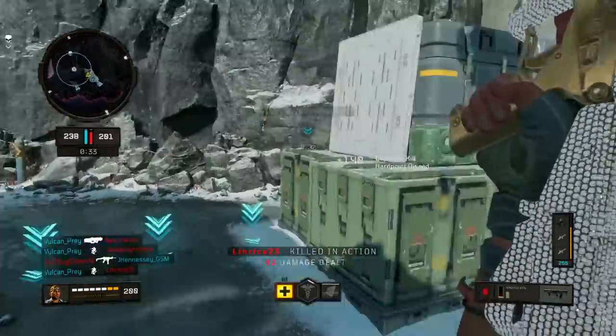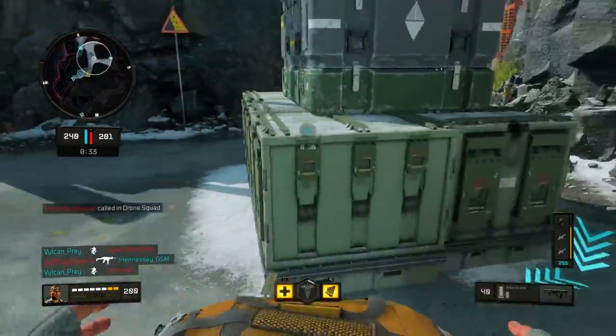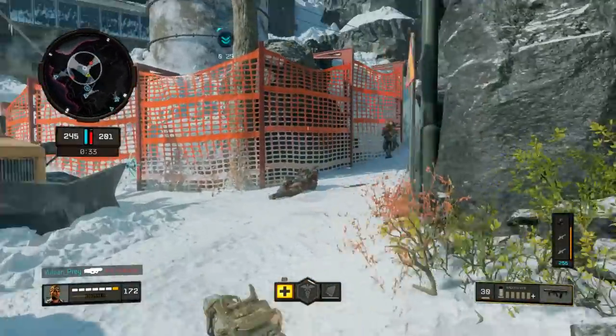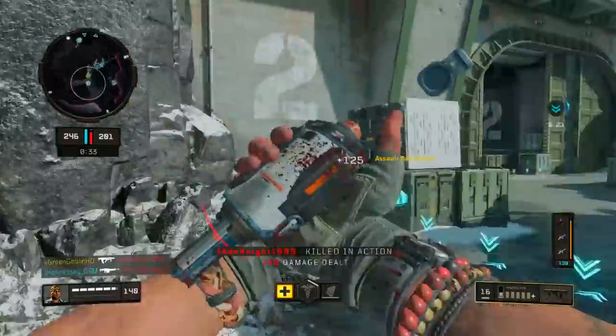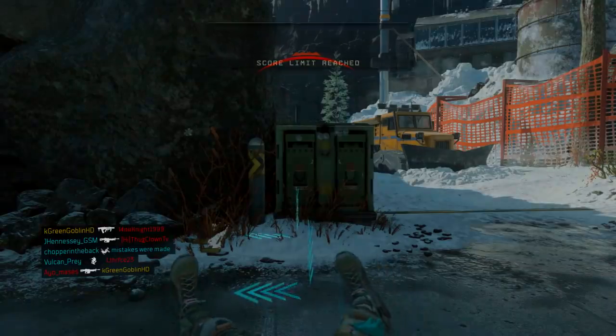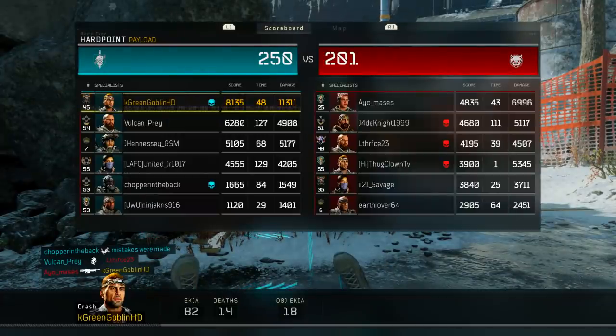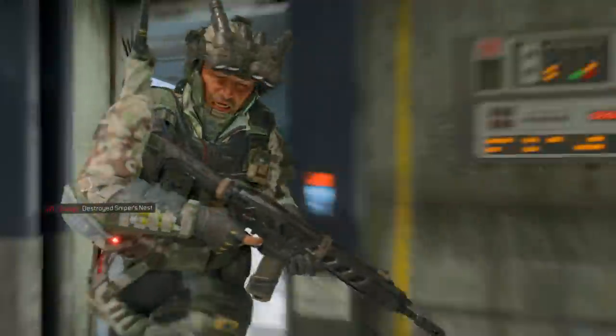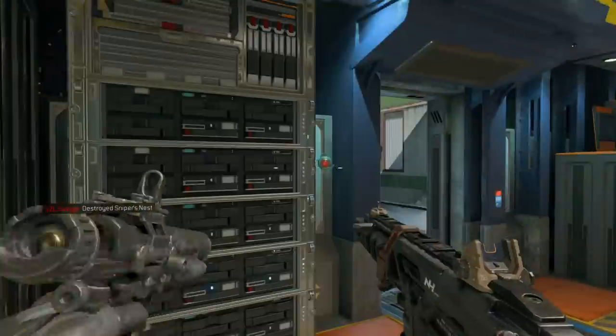We dropped around 82 kills. Echo fire is an insane mod — this is definitely the better way to use the Maddox at close range, but echo fire will lose at long range engagements, and that's the trade-off you take with it. I still think this is a god gun any way you play it. Thanks for watching guys, drop a like, subscribe if you're new, and have an absolutely fantastic evening.